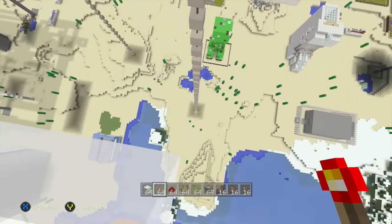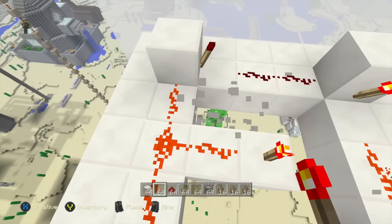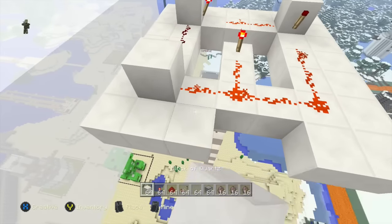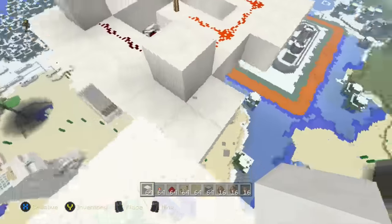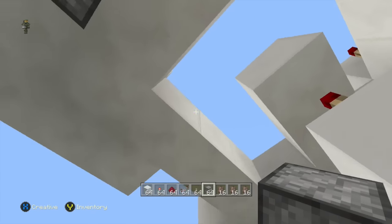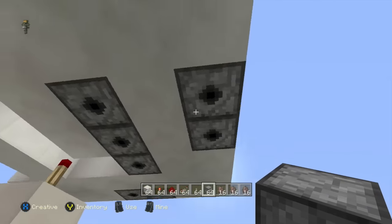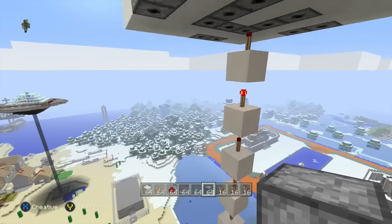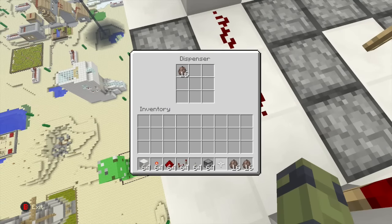So now when you hit your switch down at the bottom, it should send the signal up here and turn on the clock. Now what you want to do is just start breaking around here, and wherever there is a string of redstone wire, you can put a dispenser. Try and make it nice and symmetrical and a nice little shape. Get the dispensers facing downwards, build all around, and fill in all the gaps. Now all we need to do is fill our dispensers with villager eggs.